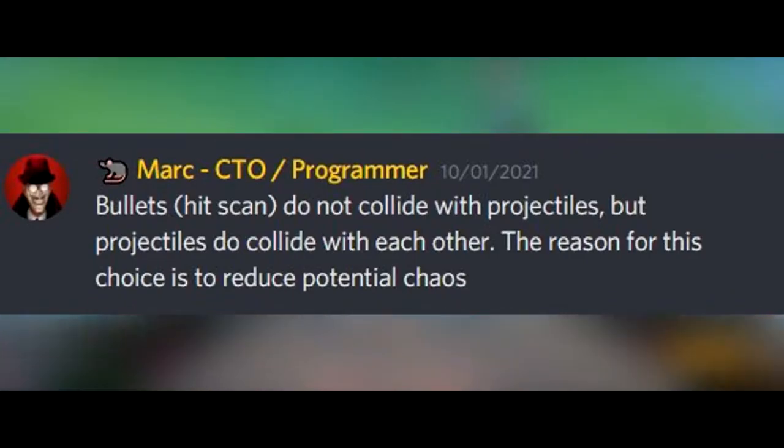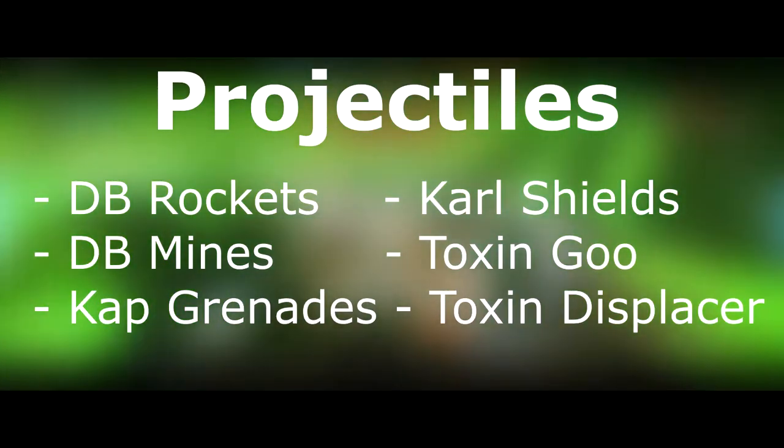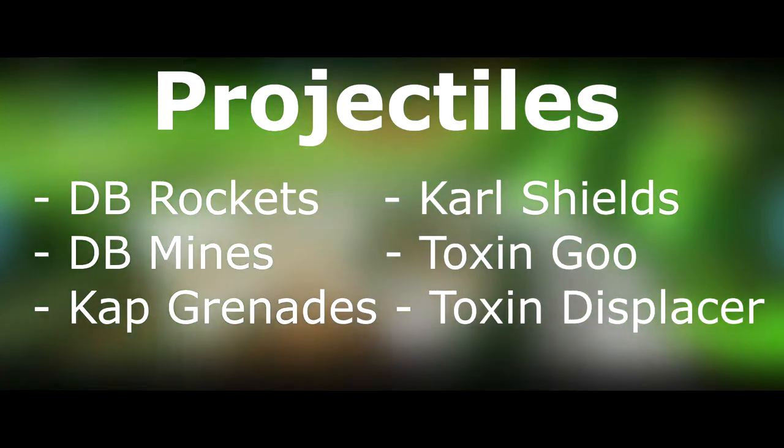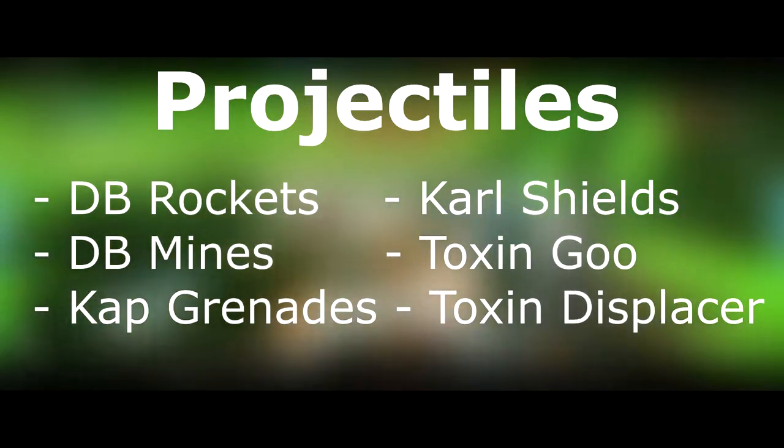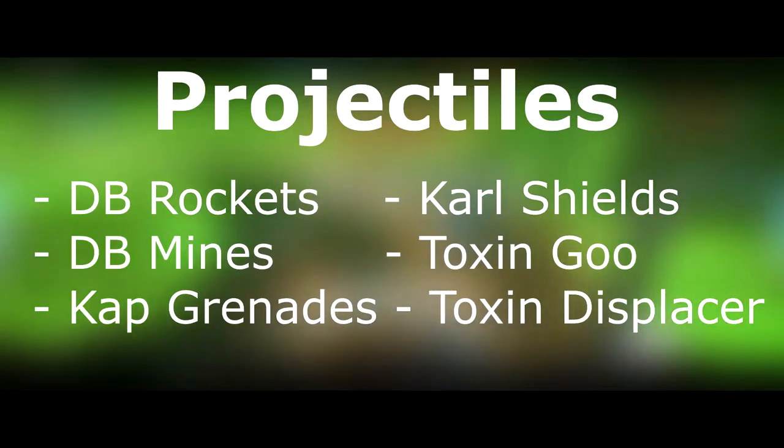Keep in mind that this is for projectiles only, not hitscan. All the projectiles currently in the game are: Deathblow rockets, Deathblow mines, Capitan grenades, Carl shields, Toxin goo, and Toxin displacers.